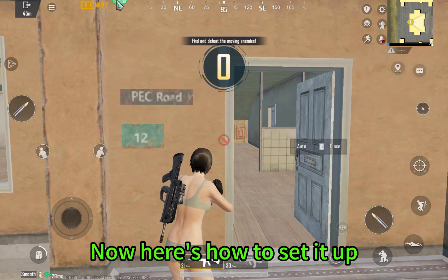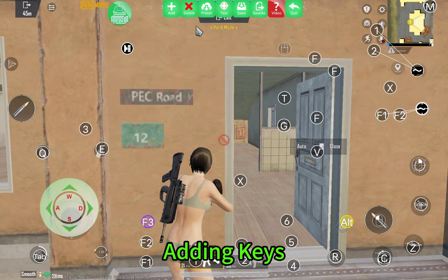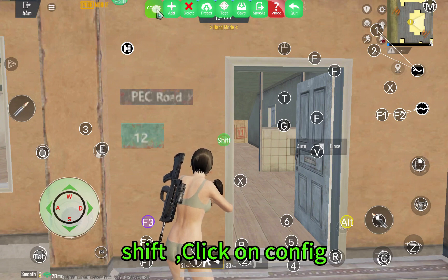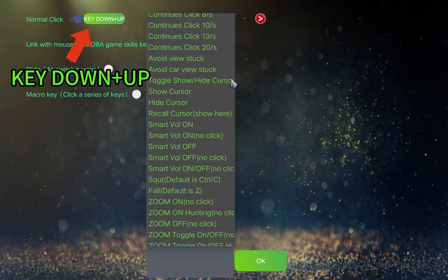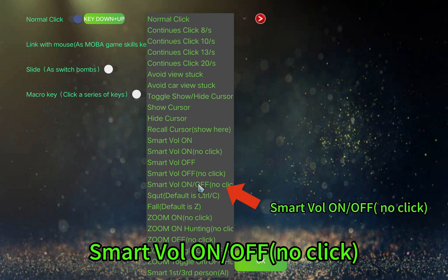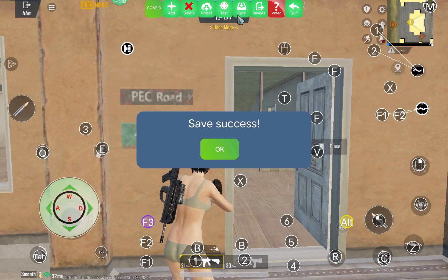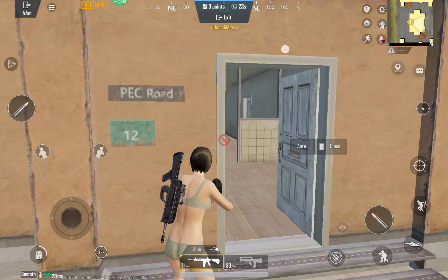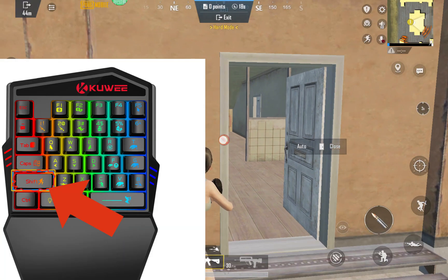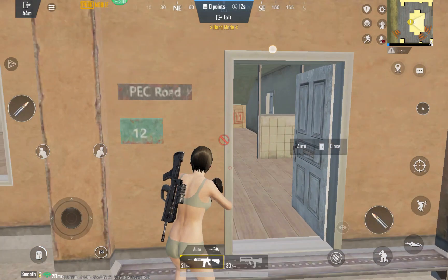Here's how to set it up. Adding keys — Shift. Click on config. Set Smart Wall on/off with no click. Click Shift to turn on the Smart Wall, and click Shift again to turn off the Smart Wall.